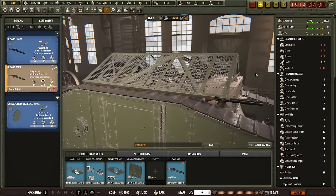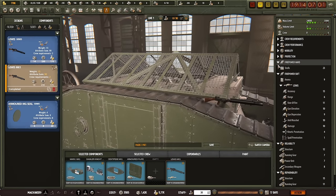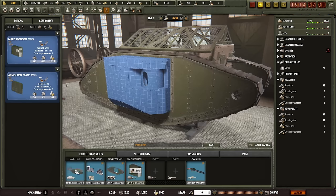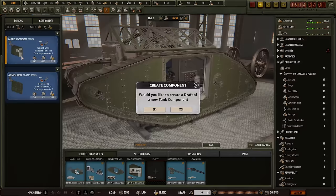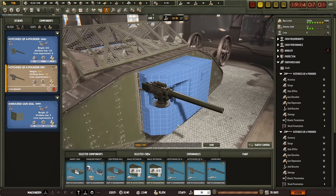One of your stats — visible on the right-hand side — called Firepower Hard is null and void without sponsons. There is no Firepower Hard. Firepower Hard is basically what the game currently calls big guns. So you can have the Hodgkiss QF6 Pounder, but only if you add those sponsons. I'm going to make this the basic tank, as you might know it from World War I.